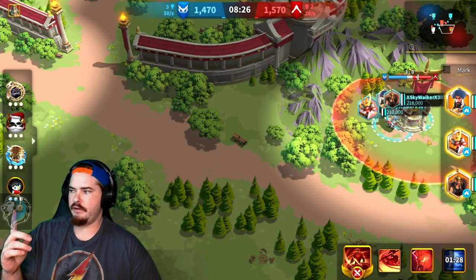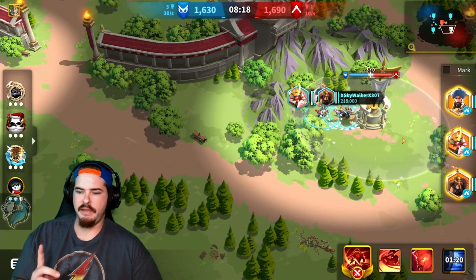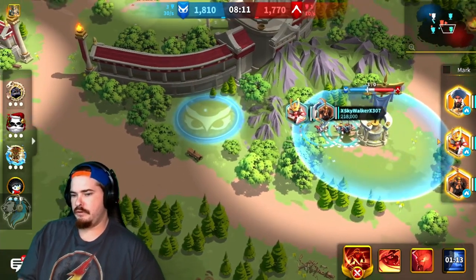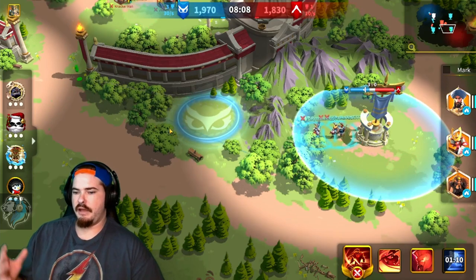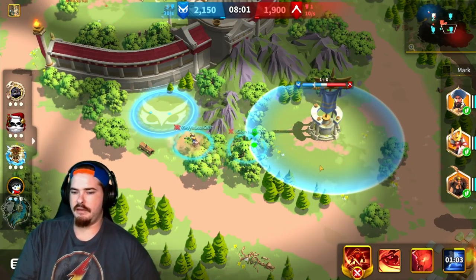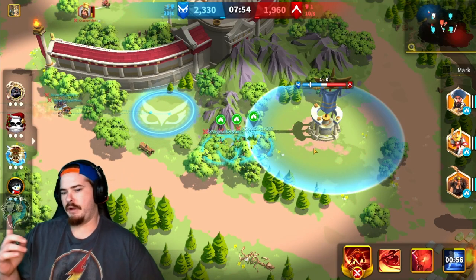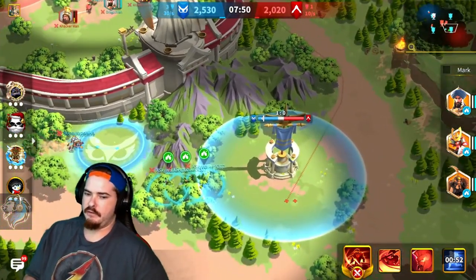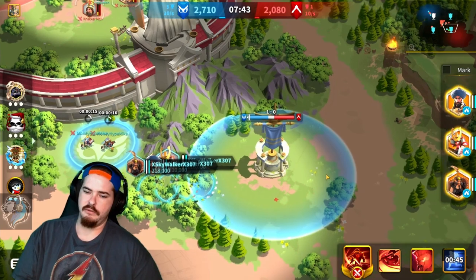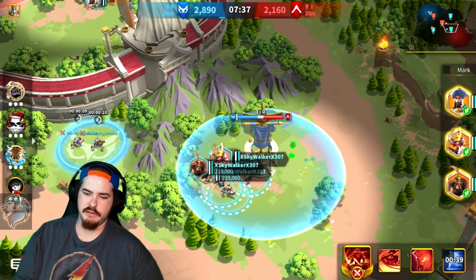You see this ticking bar going from red to blue — the biggest tip I can give you is make sure that this white bar goes all the way over to your side. You see how it's now in the blue? I should have let it tick all the way over before I left, because that means it's going to take the enemy longer to recapture it. That little white bar is how long it's actually going to take them to recap, so if you're flipping structures, make sure you're capturing them all the way to your side.